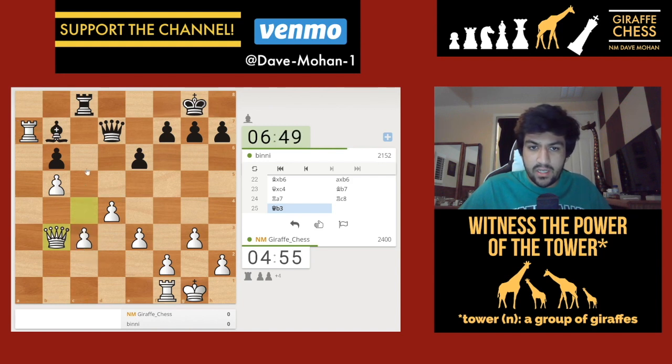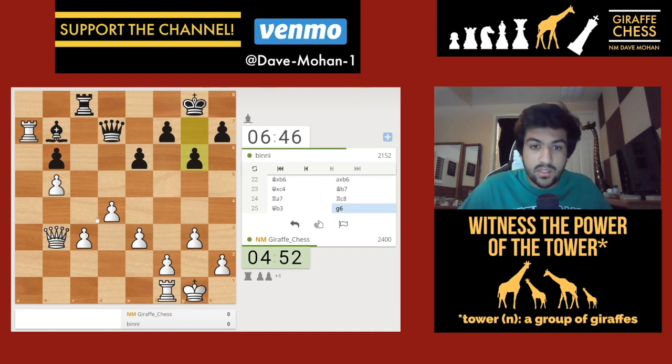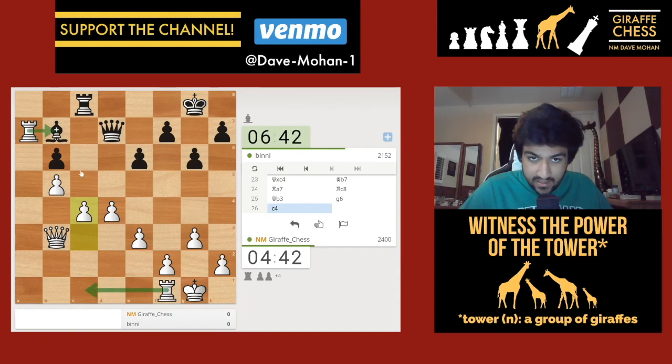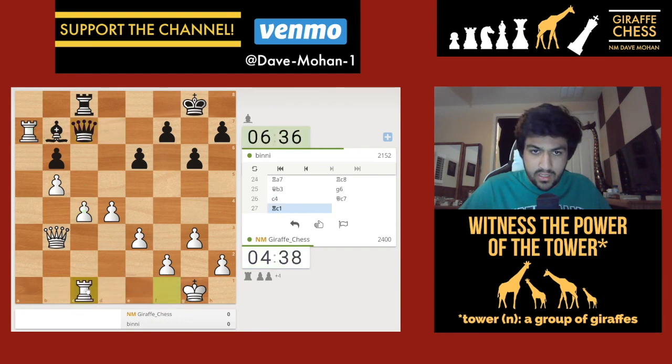I can try pushing c4-c5 at some point. It's comforting to know I'm still winning even after giving up the exchange, because this bishop can be extremely powerful. I'm thinking about c4 - I don't think my opponent has anything too great. My plan is c4, rook c1, sack the exchange, and play c5. If queen to b8 I'll strongly consider taking this. I can go take, take, c5, and if take, take, I have two connected passers that'll be pretty tough to stop.